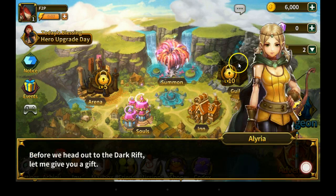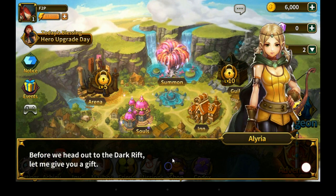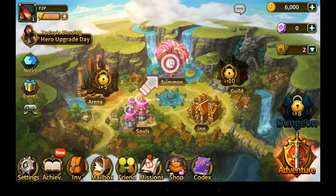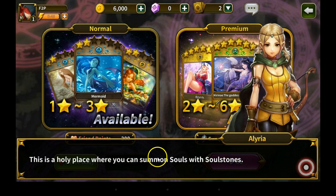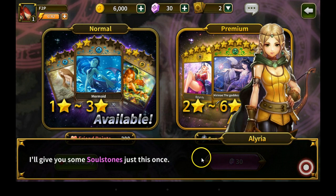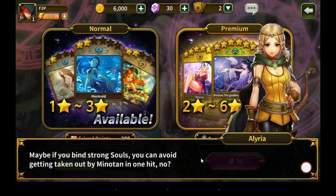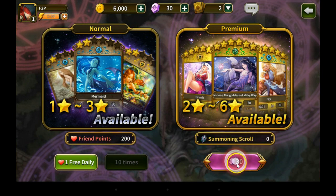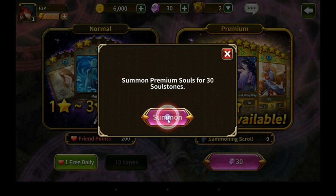Wow my soul's become more powerful — thank you Mary. In order to upgrade your souls you should visit the soul shrine often. This is just like powering up your monsters in Summoners War, well kinda. Before we head out to the dark rift let me give you a gift. Let's just say I'm feeling charitable. Summon — this is a holy place where you can summon souls with soul stones. I'll give you some soul stones just this once — maybe if you bind strong souls you can avoid getting taken out by Miniton in one hit. Okay so she gave me 30 soul stones — I'm going to use those. Summon premium souls for 30.